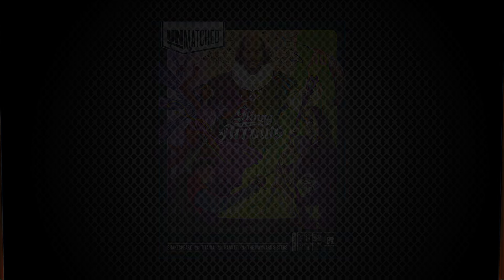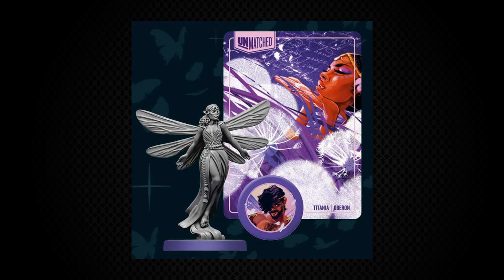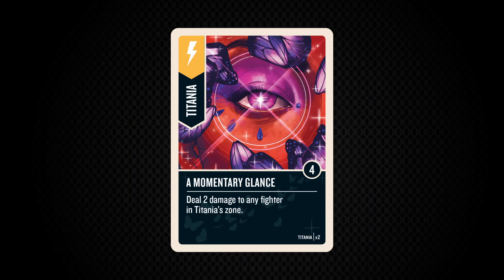This time it'll be for Titania. So far, we know her ability is called Fairy Magic, and we've seen her mini, hardback, and Oberon's sidekick token. Baked Goods also revealed the now common card, Momentary Glance, of which she'll have two copies in her deck.